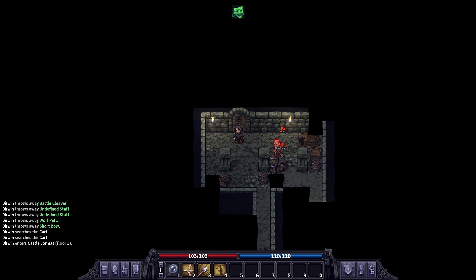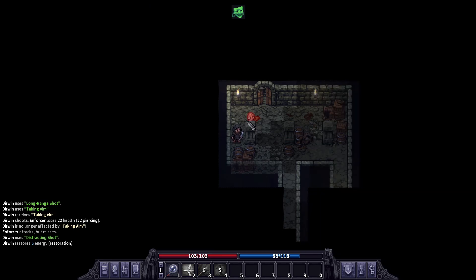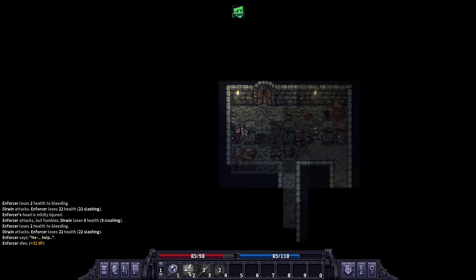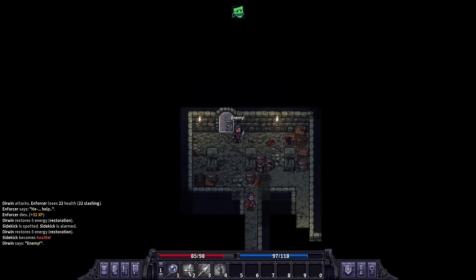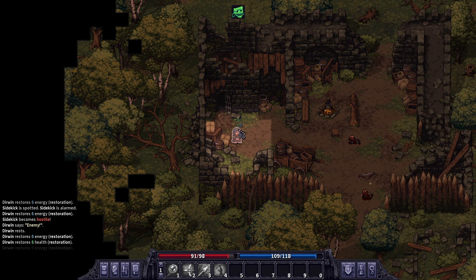We got a guy right here — of course we're gonna miss him. Let's run away from him, change to our blade. Hopefully we can kill him. We want to rest. Oh well, who are you, sidekick? Let's just leave — we got far enough away where we can heal back up.